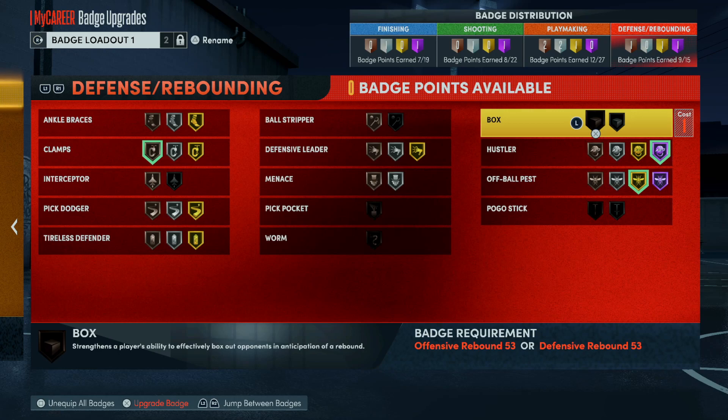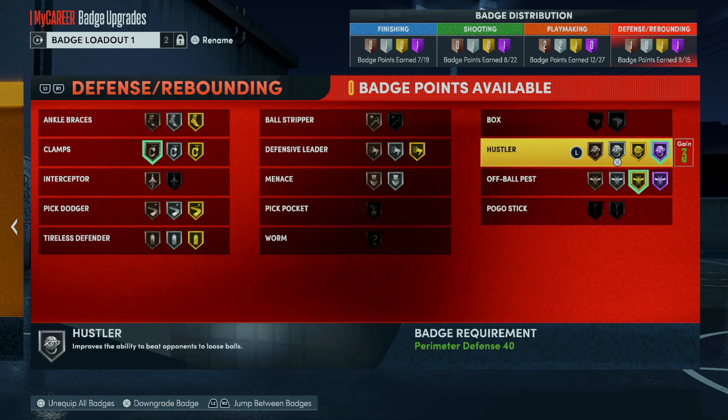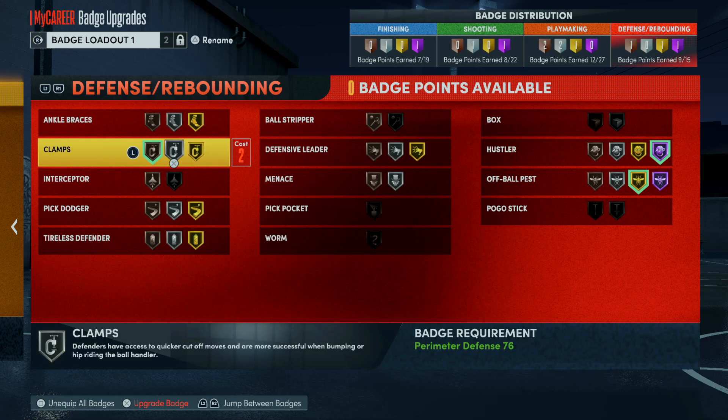Box — a big man badge — I guess it works somewhat. It counteracts if a big guy in front of you has Worm, so that would work then. But Clamps is completely useless. You can have this badge on Hall of Fame and you will still get cooked. It does not matter.